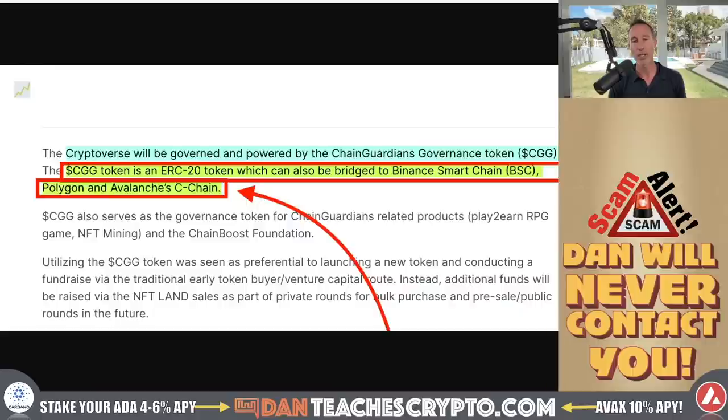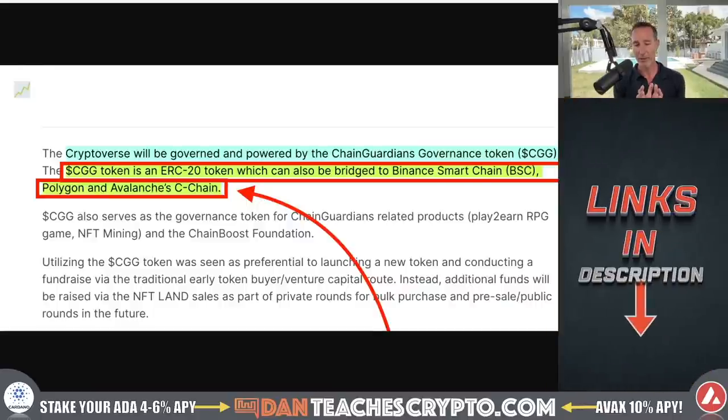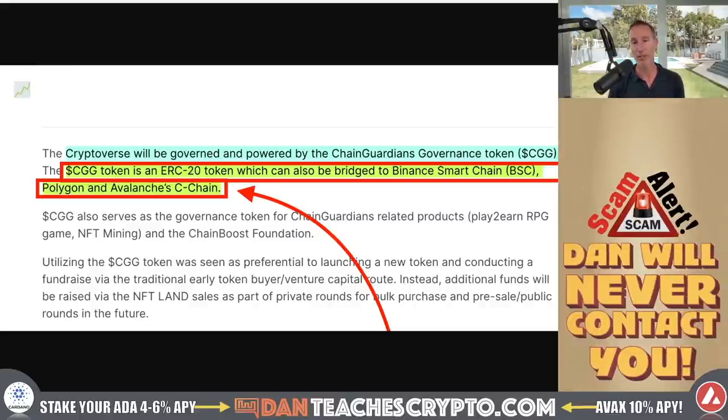That brings me to the multi-chain world. What I don't like about this project initially is it's built on Ethereum ERC20 — I'm not a big fan of paying huge gas fees for NFTs. But the saving grace is that it's multi-chain. They're actually building this out so you can bridge it to Binance Smart Chain, Polygon, and Avalanche's Seed Chain. And there's a rumor there's more on the horizon. So this is one of the very few I've heard about that uses multi-chain assets.